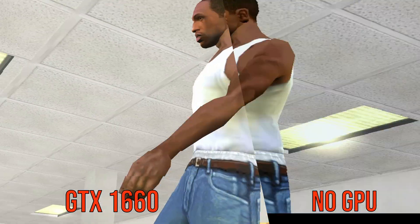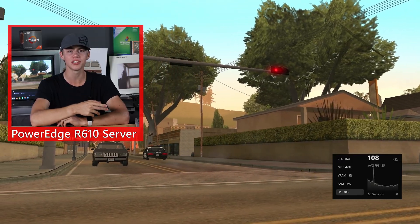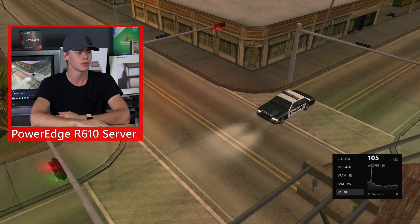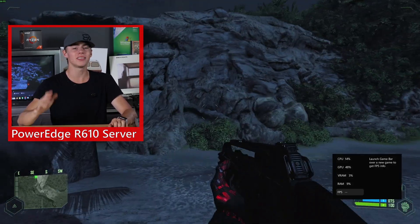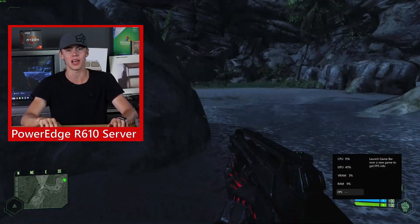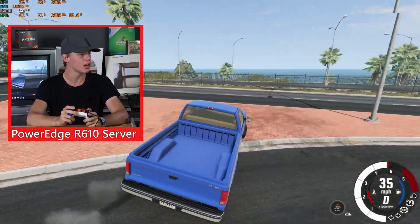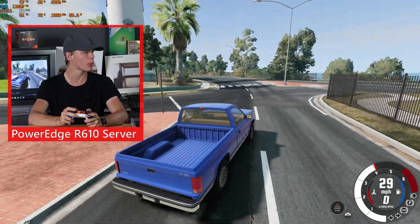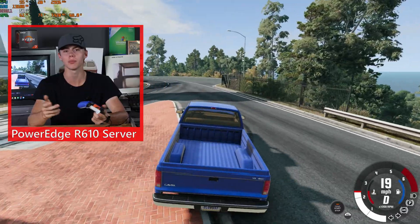Back in GTA San Andreas — it looks a little bit better. We're now running at 1080p very high settings and getting 130 frames per second instead of like 18. Pretty solid improvement. Crysis looks slightly better here too — we're on the 1080p high preset and getting like 60 to 80 FPS. Not only does BeamNG Drive actually render some frames now, it's totally playable, though we're only getting about 50 FPS on the medium preset.